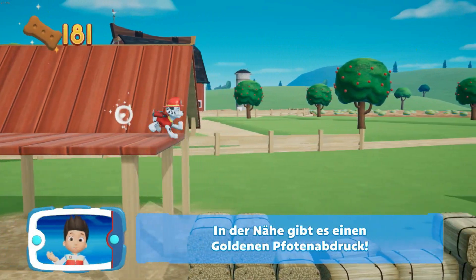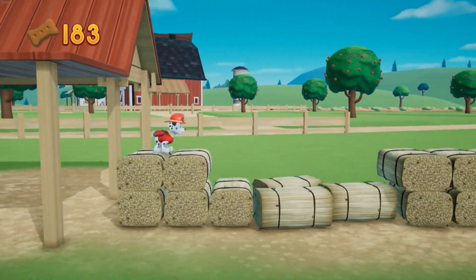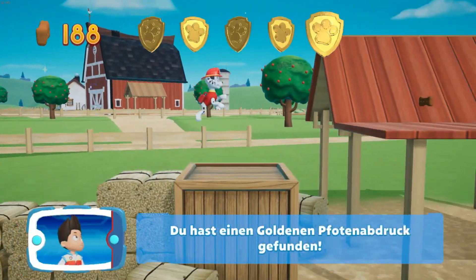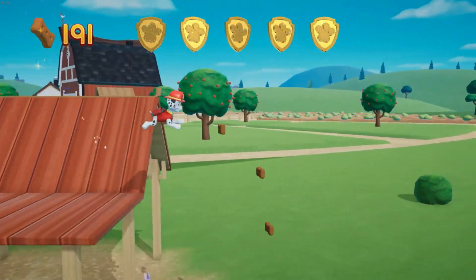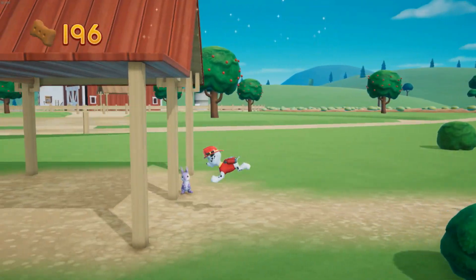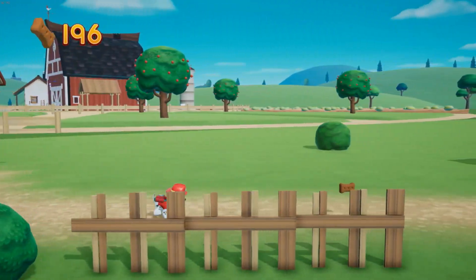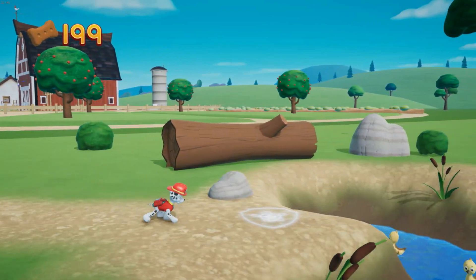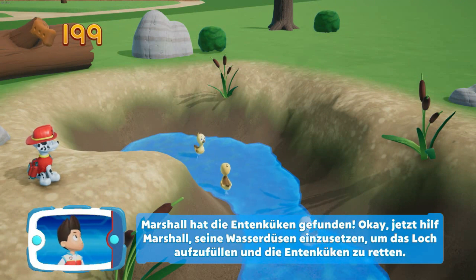In der Nähe gibt es einen goldenen Pfotenabdruck. Du hast einen goldenen Pfotenabdruck gefunden. Marshall hat die Entenküken gefunden! Jetzt hilft Marshall, seine Wasserdüsen einzusetzen, um das Loch aufzufüllen und die Entenküken zu schweben.